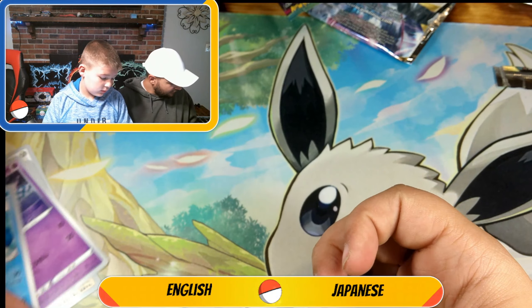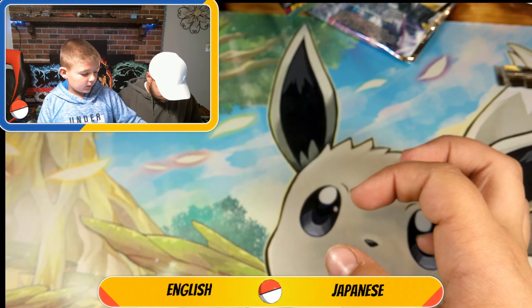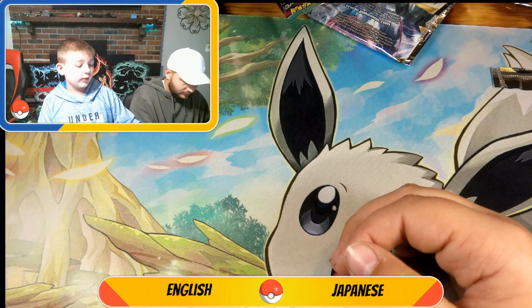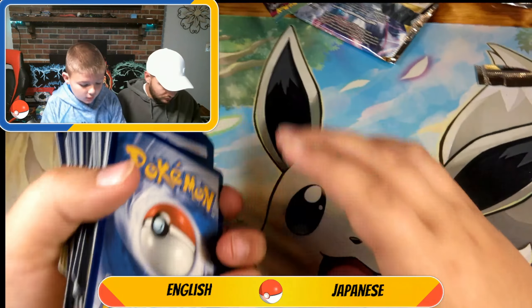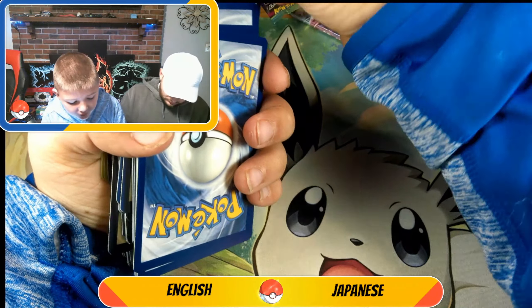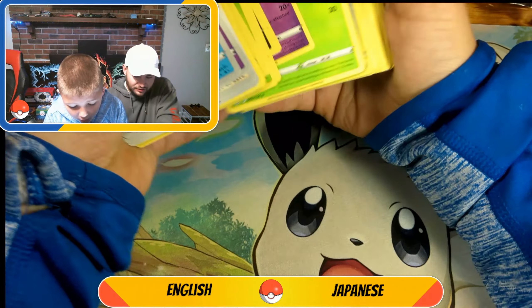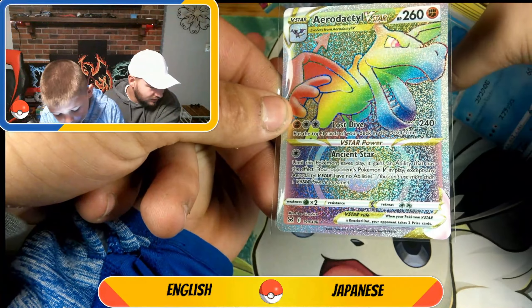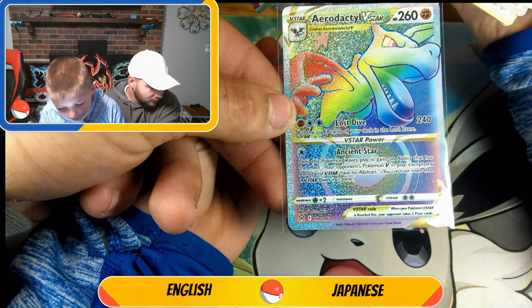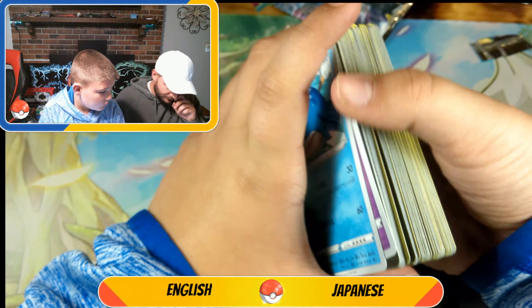We have pulled the heck out of these Giratina V-Stars. The Giratinas are tricking us, but we already pulled the Altar Giratina off camera. We have so many cards! English definitely won this time — I told you it was going to happen. The English won because of that beauty right there — the Rainbow Aerodactyl V-Star. That thing is so pretty. That's a good-looking card.